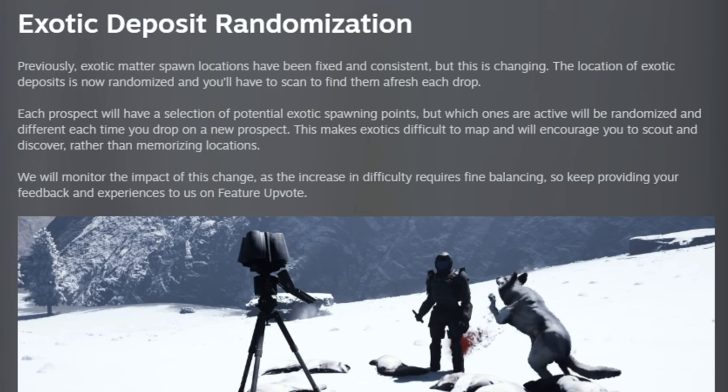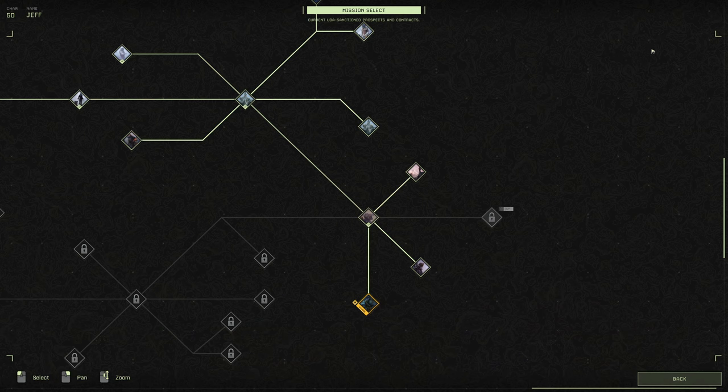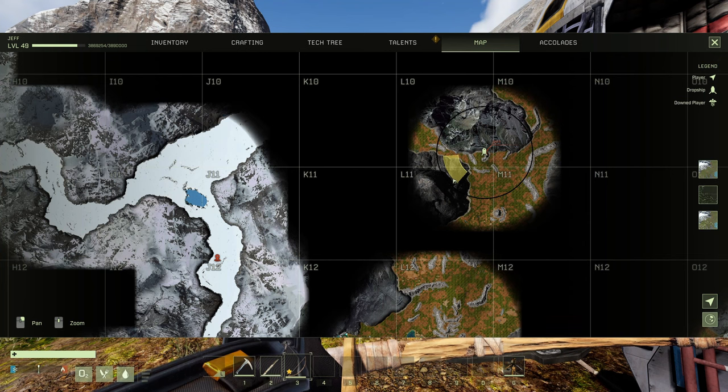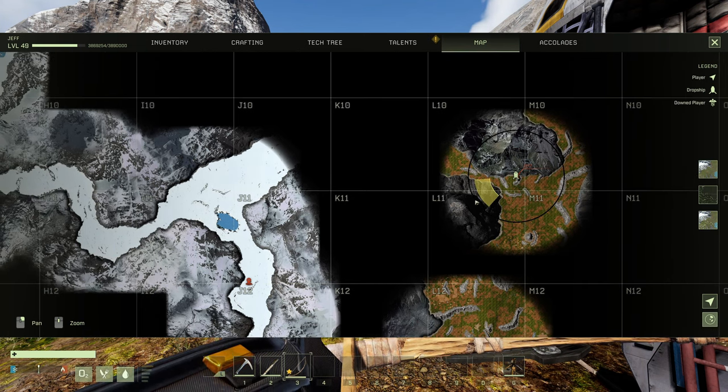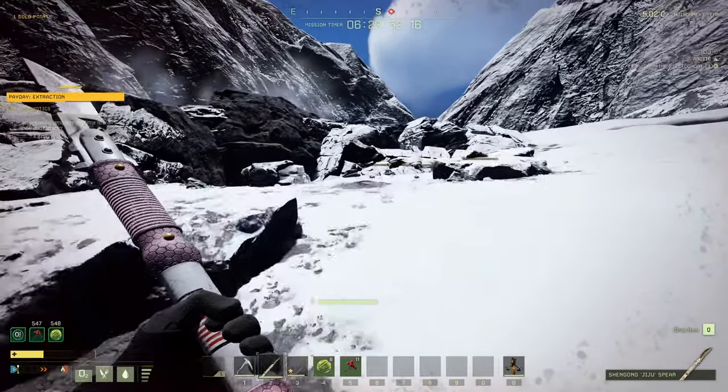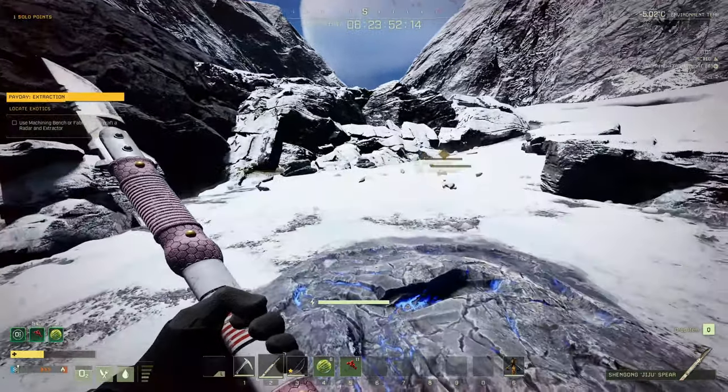Now let's talk about the changes made to exotic deposits themselves. The spawn location of exotic deposits in missions where they were guaranteed is now randomized. Each prospect will have a selection of potential exotic spawning points, but which ones are active will be randomized and different each time. This makes exotics difficult to map and will encourage you to scout and discover rather than memorizing locations. For example, on the mission Spirit Walk, there were guaranteed spawn locations for exotic deposits. Now the same amount of exotic deposits will spawn, but they can be in one of several different spots on the map. This is to try and discourage memorizing routes and neglecting the exploration factor.